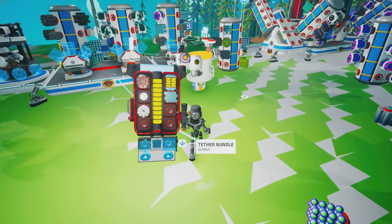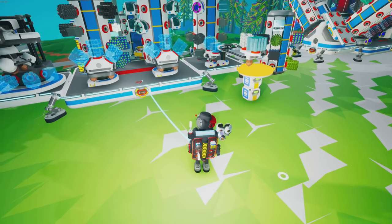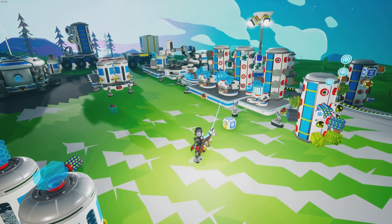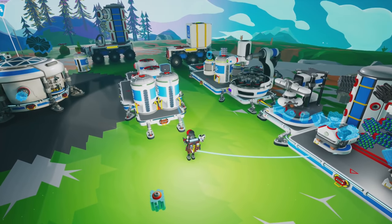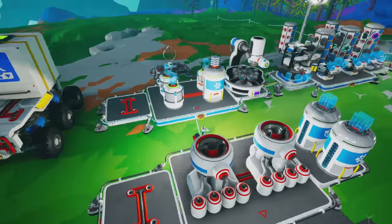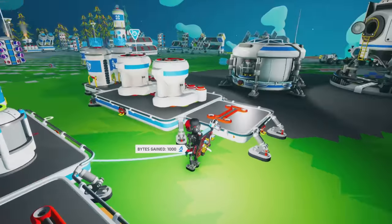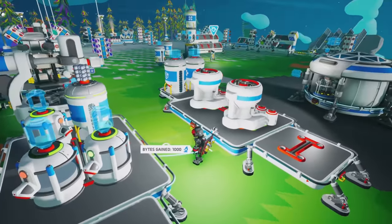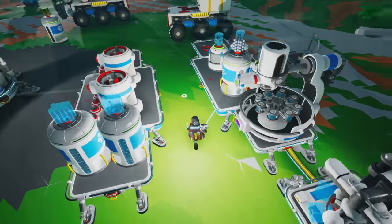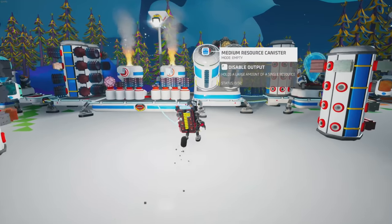Copper is gonna be an issue — we're gonna have to set up a thing to start gathering copper. What I'm setting up is a machine so we can get glass and carbon being made semi-automatically. We're still gonna have to interact with the soil centrifuge and pick what we want. We could try to set up a fully automated deal but I'm not that worried about it yet. So we need quartz and organic — are any of these guys empty right now?